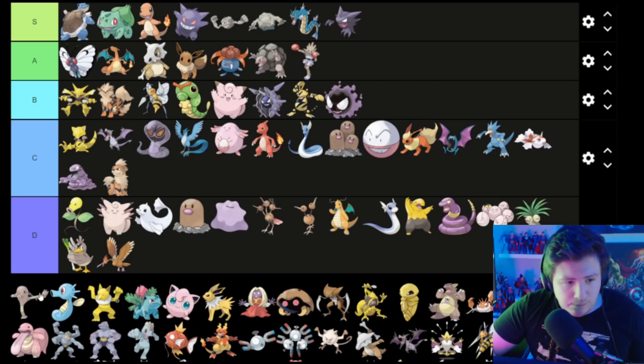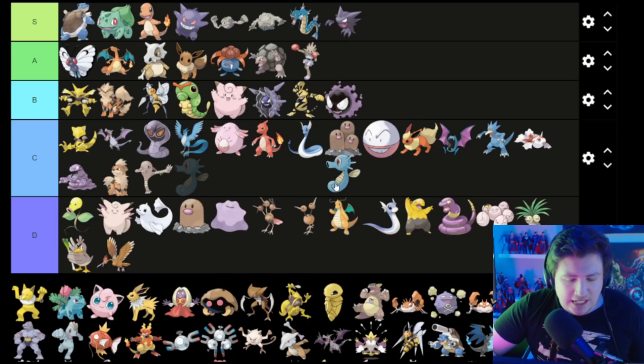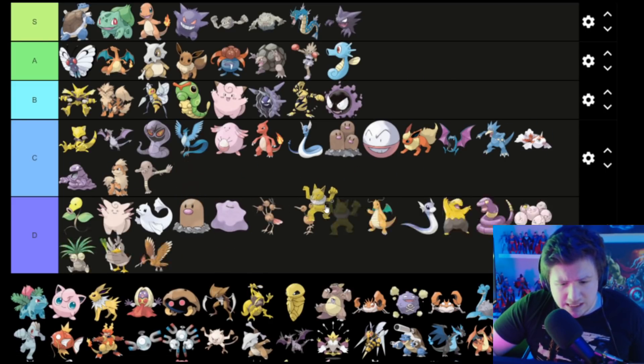Hitmonchan — love it — A. Hitmonlee is a little bit less cool, so C. I kind of like Horsea — Horsea goes in A. Hypno is kind of boring — goes in D.